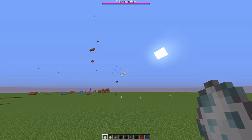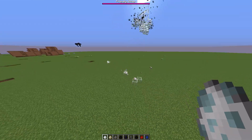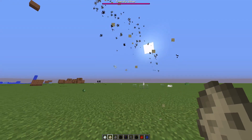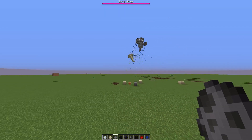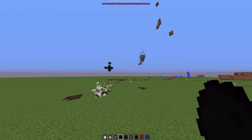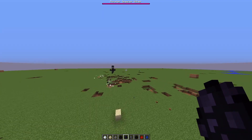The Glass Wither looks pretty cool and shoots glass blocks — actually kind of useful. There's the Sand Wither, which spawns in sand blocks, and the Gravel Wither does the exact same thing. Then we've got the Monster Spawner Wither — this one spawns in random mobs; he's a normal Wither but with a spawner on his head.